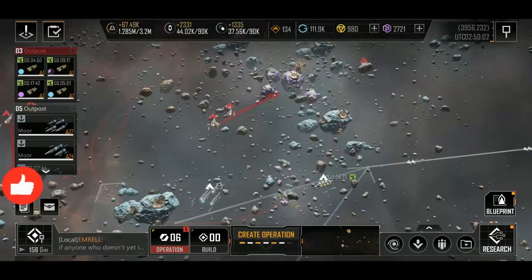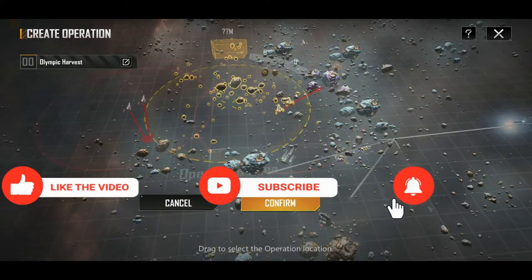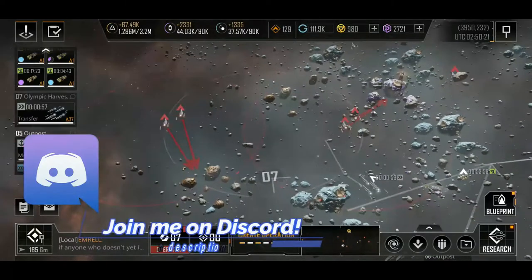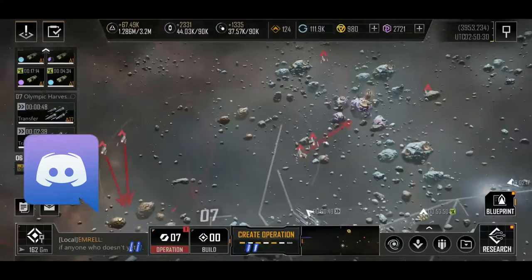What's up, game wars — Chief Rocky here with another episode of Infinite Lagrange. I just recently got my hands on a ship, a great destroyer class called the Winged Hussar, and this thing is just amazing.